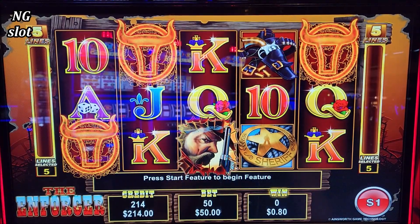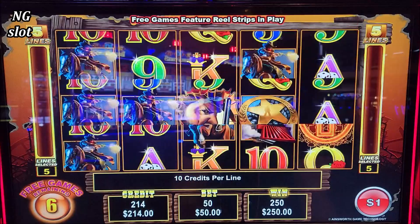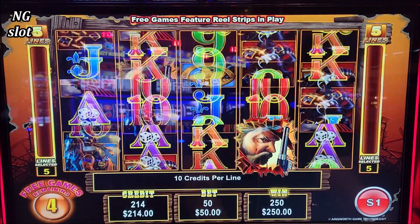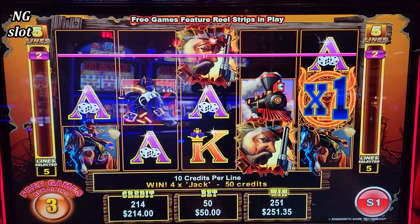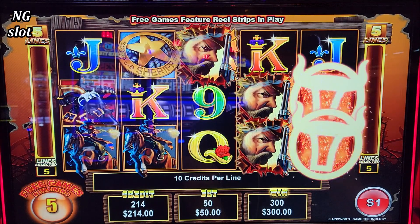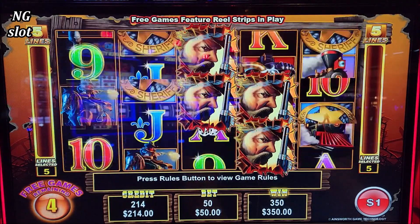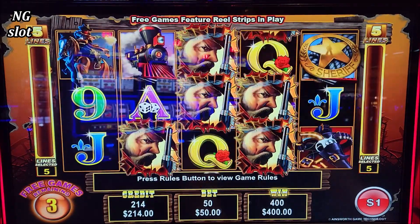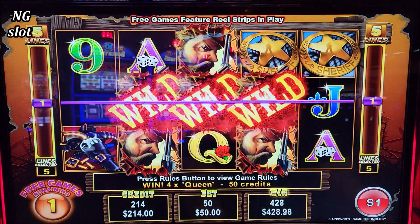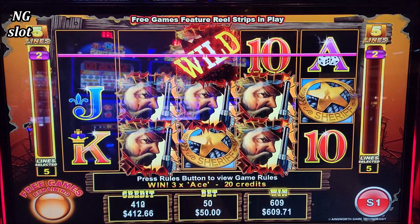Alright, we got it! Let's go — bonus number 2. Come on, drop those wilds. I can't believe this. Maybe it's the 5 pay lines, that's why it doesn't drop some wilds. We got a re-trigger! 2 extra free games. Come on machine! 2x, but nothing there. Nothing nice guys — $670 though.